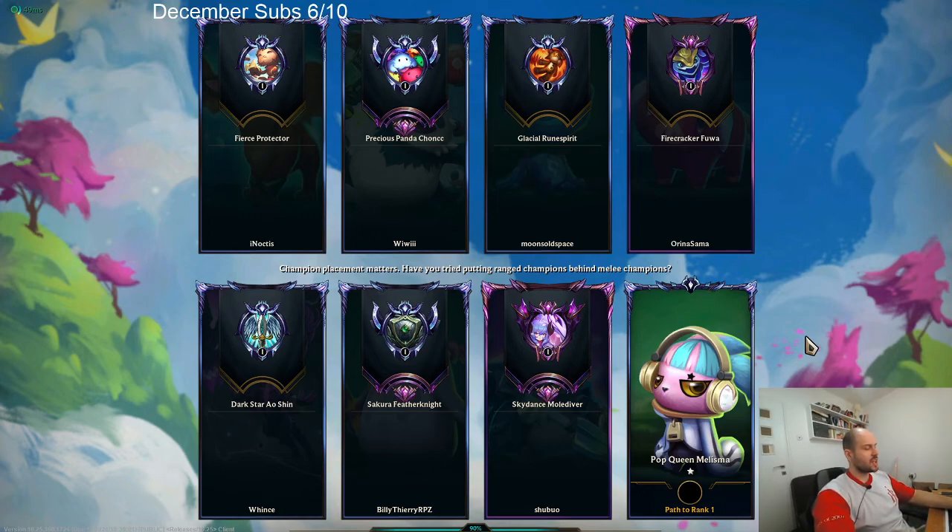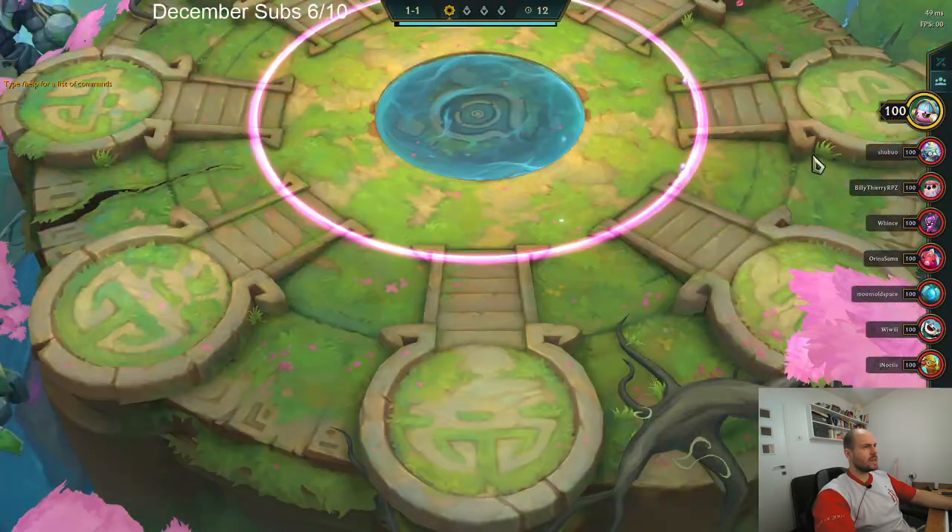After doing extensive research, I believe that starting Chain is the best, followed by Sword, and then Glove, Rod, Belt, Cloak, and Bow as last. That's my tier list, that's how I'm going to pick up items off the first carousel, and yeah, I'll take it from there.